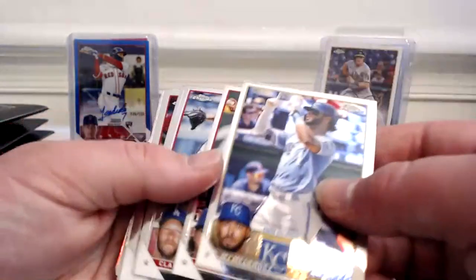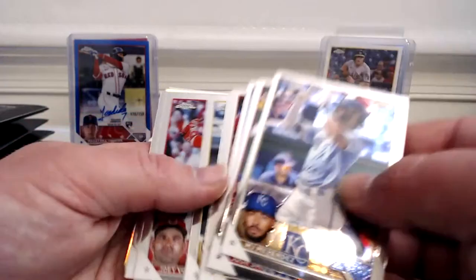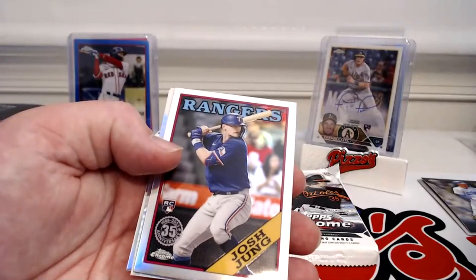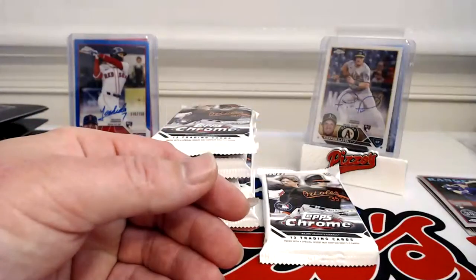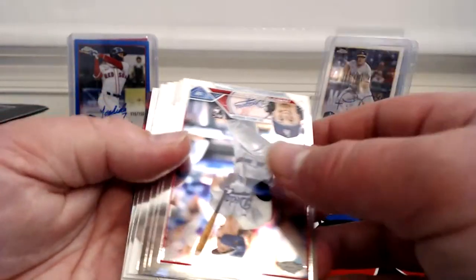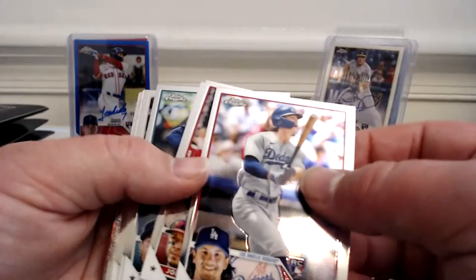MJ Melendez, Josh Smith, Clayton Kershaw, Guerrero, Yoshida, Ruiz, Kurang Vado, Longoria, Josh Jung rookie prism of Josh Jones, and JD Martinez refractor.